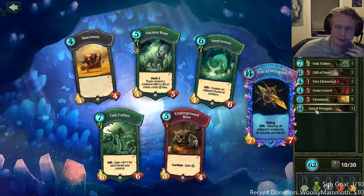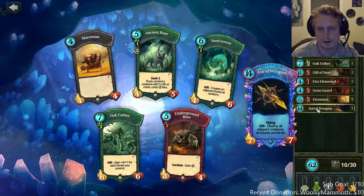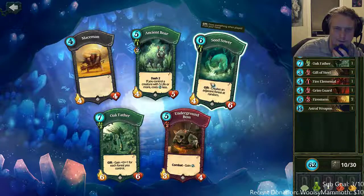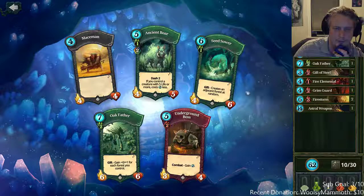Astral weapon is really fun, but if you're already losing it's hard to save up faria to play it. We're going to have to make sure we play defensively so we can save up faria for astral weapon — plus one faria over two turns and you can play it once Pandora opens.